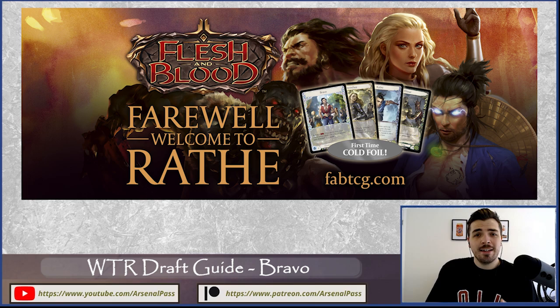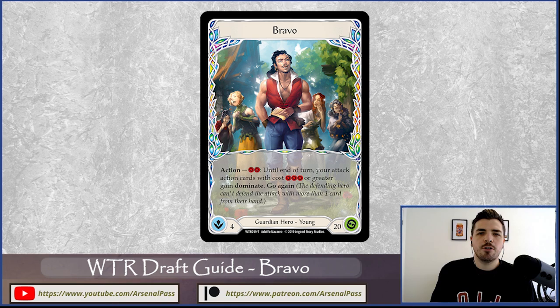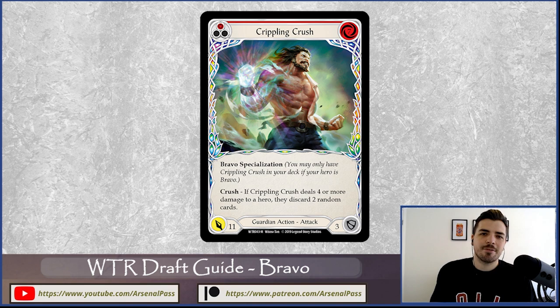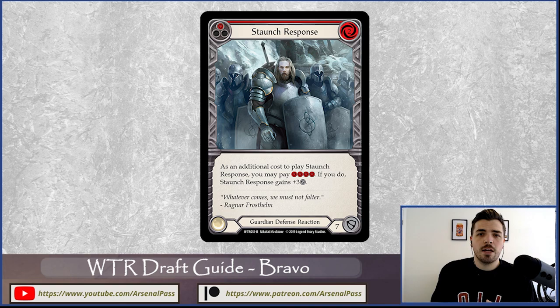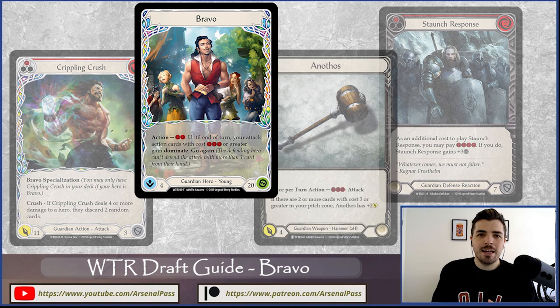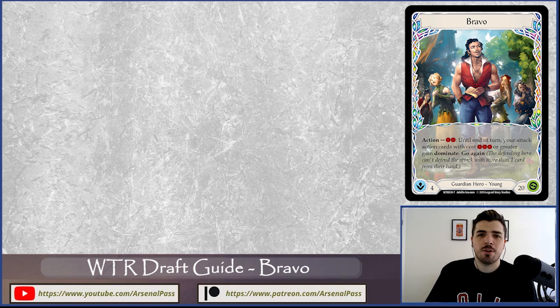Welcome back to Arsenal Pass and our draft guide series. In anticipation of the farewell events happening at the end of January, in this episode I'm going to be talking about Bravo, our guardian from Aria. He's a hero all about big crushing attacks, inflicting on-hit effects that cripple the opponent with the Anathos hammer he wields, and strong defense. I'll cover strengths, weaknesses, key archetypes, and card priorities for the Welcome to Wraith draft format.